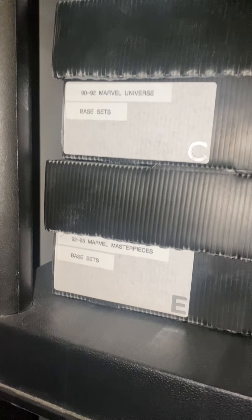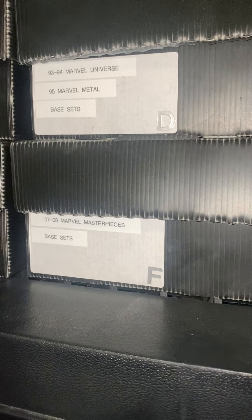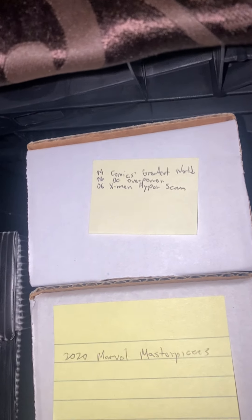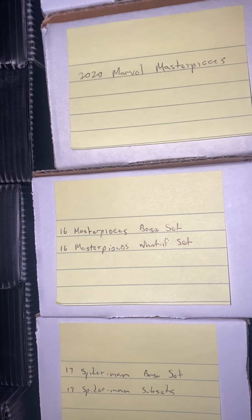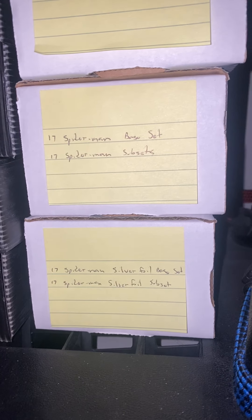Then we move on to the Masterpieces 1992 to 1995 and then the newer Masterpieces sets 2007 to 2008. In the side boxes we have the 2020 Masterpieces base set, 2016 Masterpieces base set and What-If set, 2017 Spider-Man base set and subset, and the silver foil version of that Spider-Man set.